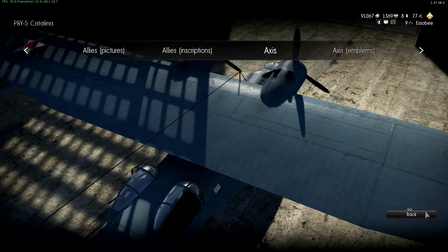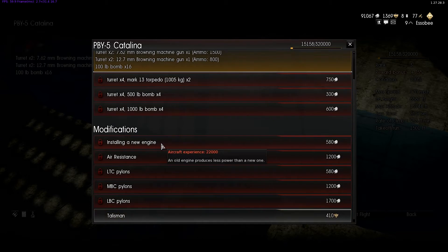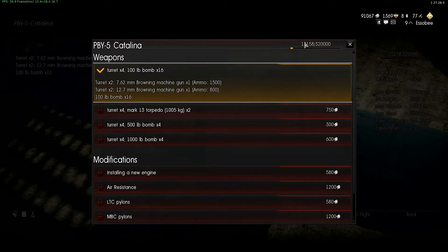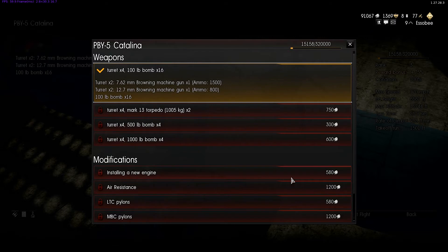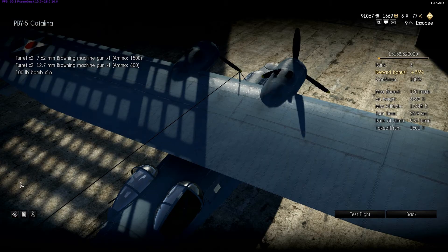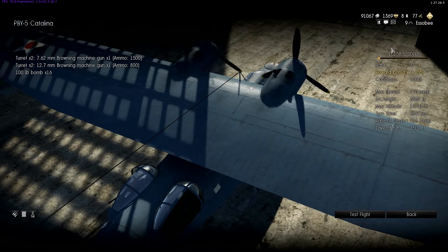That's decals — it kind of customizes each plane. Going to your weapons and modifications tab, you can see each plane has its own experience. Say I want to get four 1,000 pound bombs — I need the LBC pylons, and to get those I need 66,000 experience. Then it's cheap to equip, so it's not a big deal. There's also the information tab, which gives you history on the airplane.